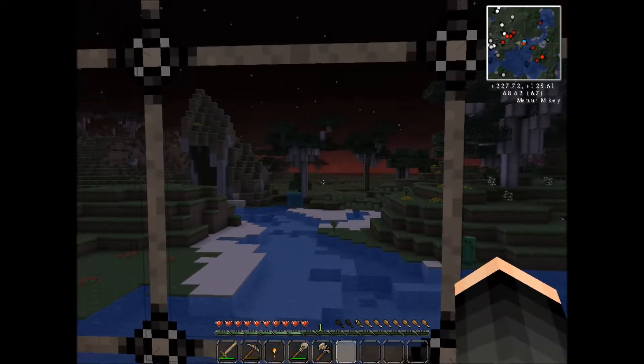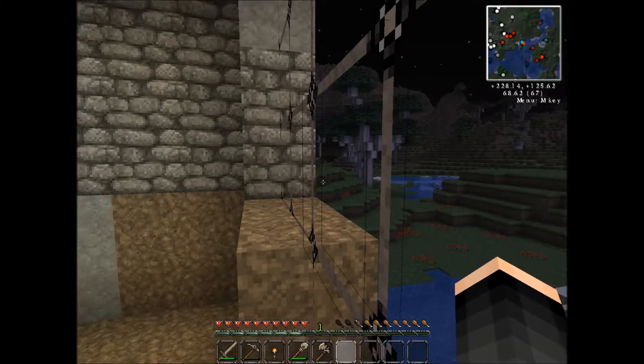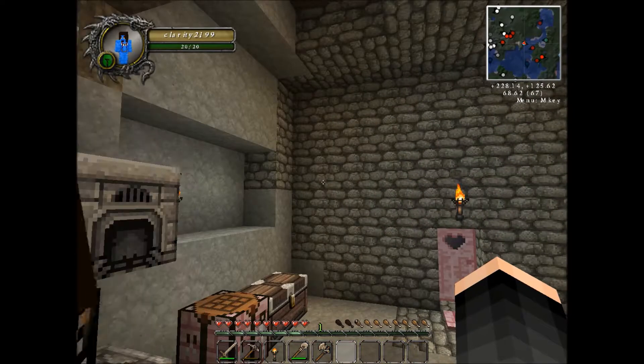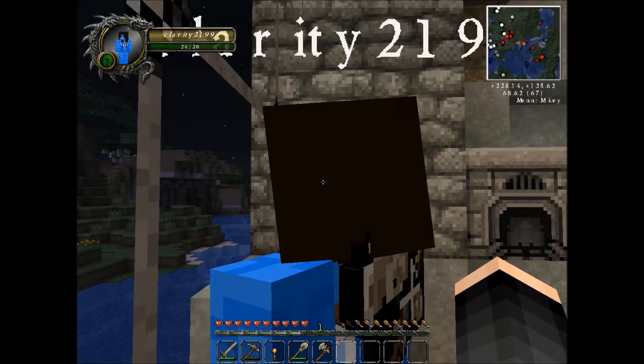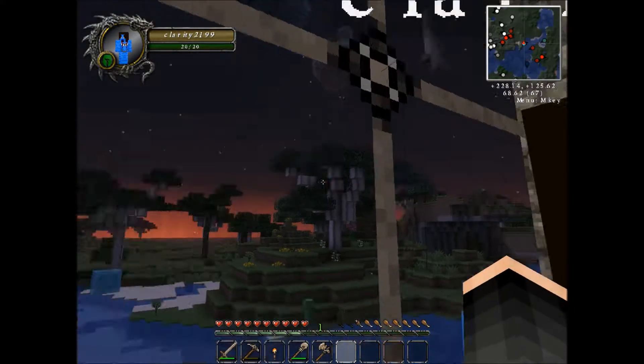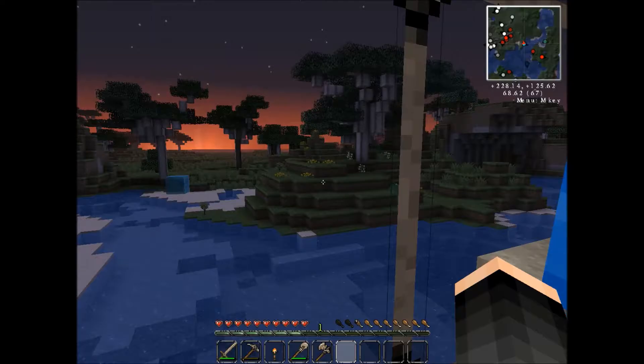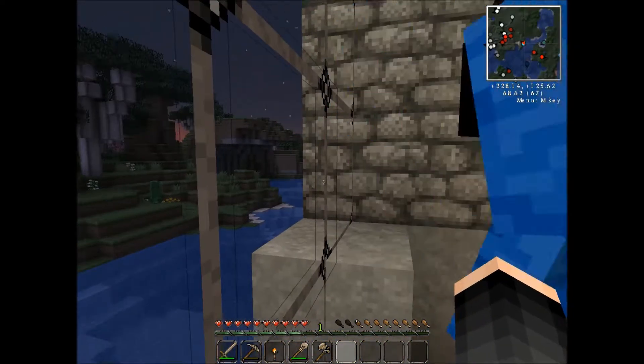I like that this faces east too, which is pretty cool because we can tell when sunrise is coming. I hate when you make a shelter and it faces away and you can't tell when the moon or sun is coming up if it faces north or south, or there's trees or mountains in the way. So this is pretty good — it's nice and flat out there. Plains. Here comes the sun.